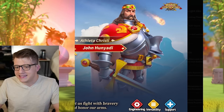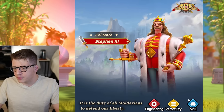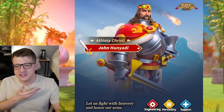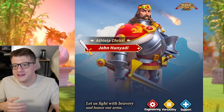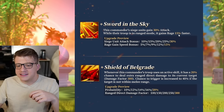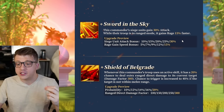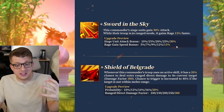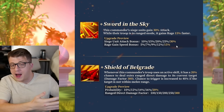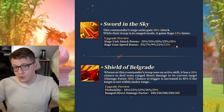So you might consider running him as the primary to Steven. However, Steven's got the skill tree, which arguably would help your John deal more damage. Moving on to his second skill — this commander's siege units gain 30% attack, and when their troop is in ranged mode, it gains rage 15% faster. This is exactly what you would want from a ranged commander. You want to pop your active skills as much as possible, and attack is what's going to help you deal as much damage as possible.